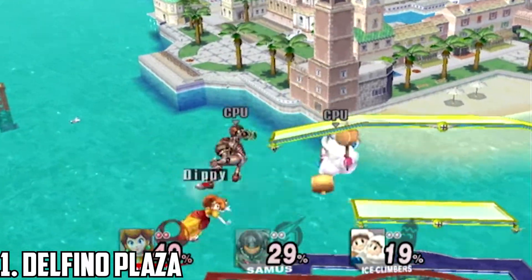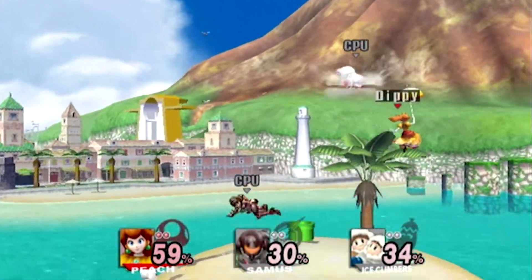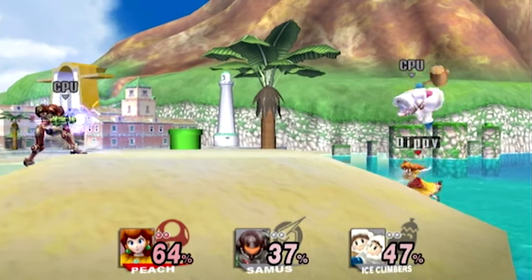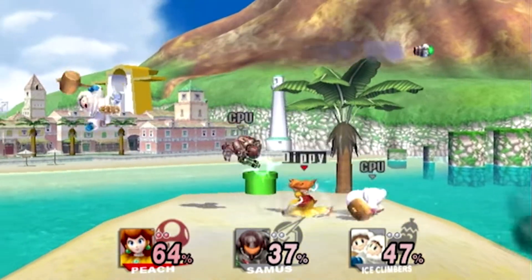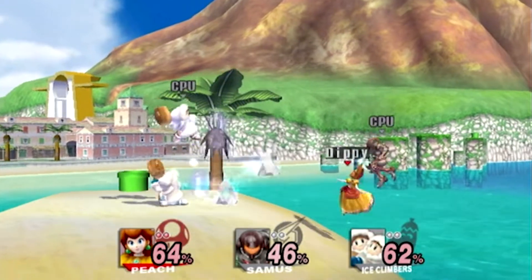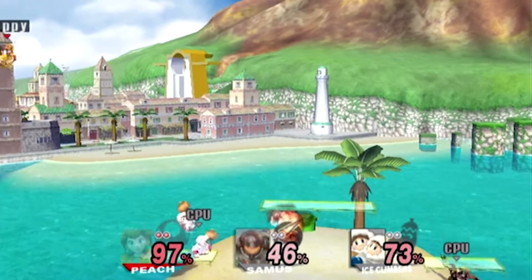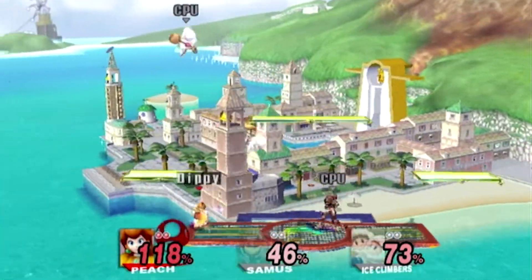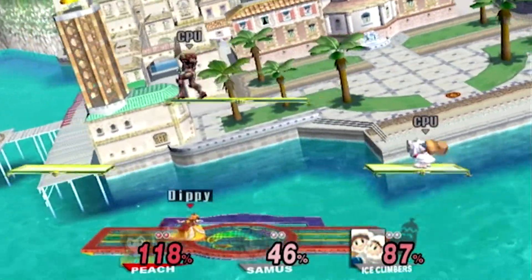Delfino Plaza. Of course this would be my favorite stage. Anyone that has been subscribed to me for a while knows that I have and always will love Super Mario Sunshine. So why wouldn't this stage be number one? Like Halberd, the platform is supposed to suspend in the air above the stage, but unlike Halberd, the stage will drop at a variety of different sections that take place in the game. Some sections are better than others — like I'm not a huge fan of the areas with water — but the stage is still a blast. My favorite section would probably have to be the top of the Shine Sprite tower, but it's kind of rare to get that one. The stage is still great.